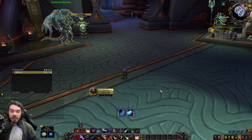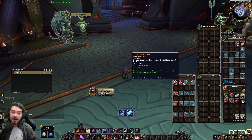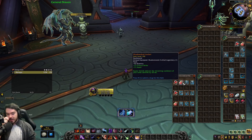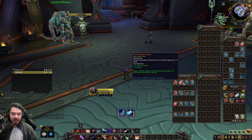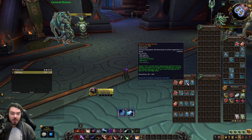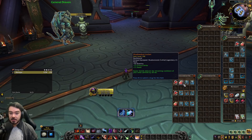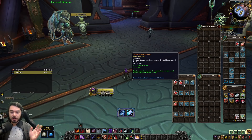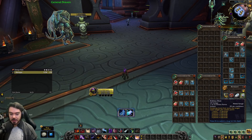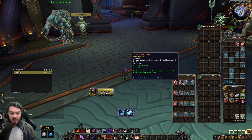For Rogue, there are a couple of small legendary tweaks. The Invigorating Shadow Dust Legendary — where Vanish reduces remaining cooldowns on your other abilities — has been buffed from 15 to 20 seconds of cooldown reduction. This is quite intriguing, especially for Arena: Kidney Shot has a 20-second cooldown, so you could potentially land a Kidney Shot on your kill target and quickly follow up on the enemy healer too. It also resets your kick and defensive cooldowns, with utility being where this really shines.